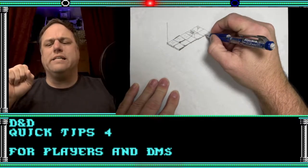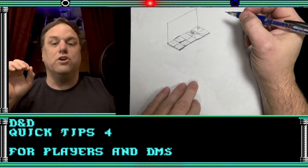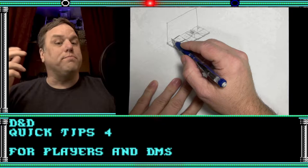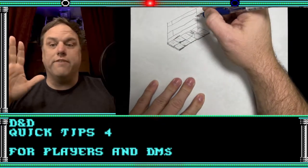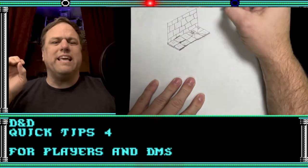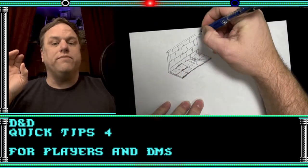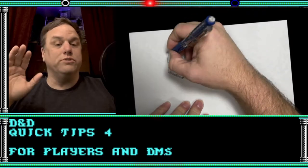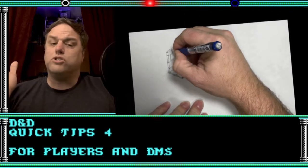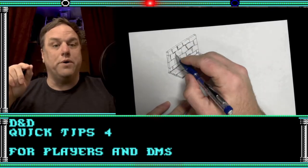For tip number one, I like to foreshadow major events, NPCs, and plot lines early on in my games. If the players pick up on it, great! If not, that is fine too. I find that doing this gives me a gauge on how whatever it is will be received, and I can choose to use it as is, tweak it, or straight up scrap it. There's nothing wrong with a few red herrings now and then.